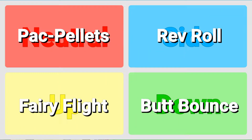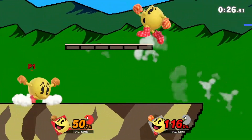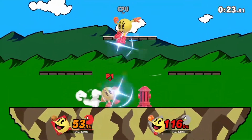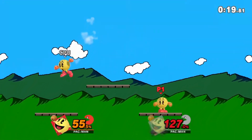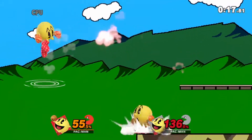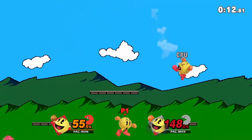Pac-Man's down special would be Butt Bounce — for all intents and purposes, a ground pound. When using this move on the ground, Pac-Man will jump into the air and then slam his body into the ground, dealing a decent amount of damage and burying any opponent underneath him. Using this move in the air would just make Pac-Man slam his body into the ground, which would also bury opponents.